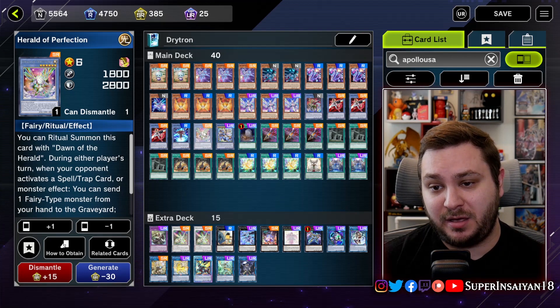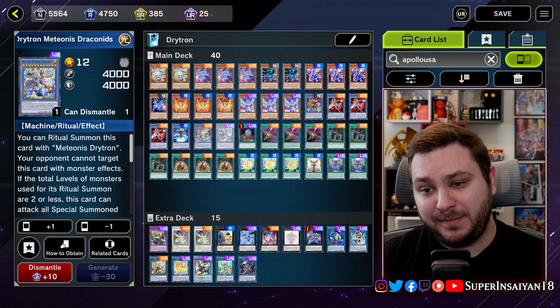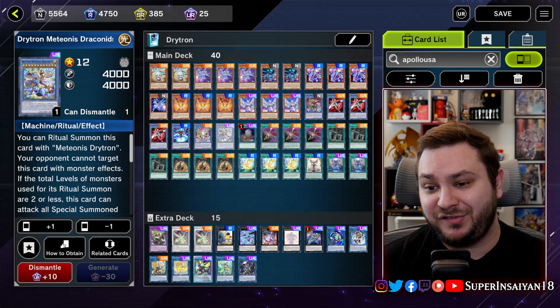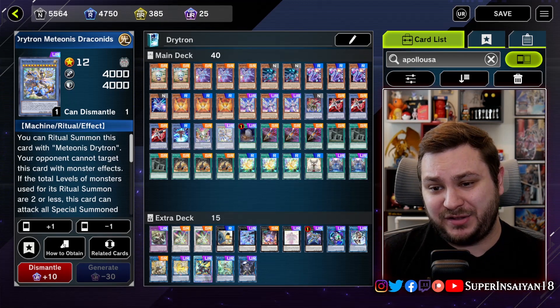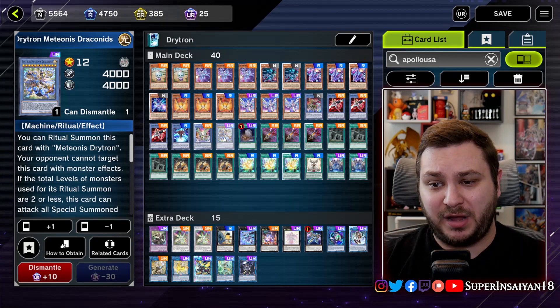The Perfection build is just better in Master Duel. For our last monster we have the big boy Drytron Medianus Draconids. This is just a really good way to push for game, and also if you get stopped it's a good thing to end on because it is still two disruptions on your opponent's turn.